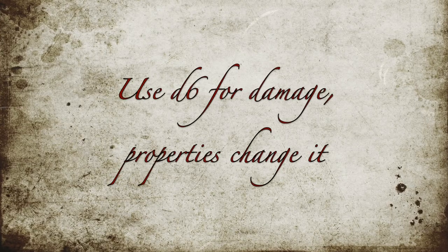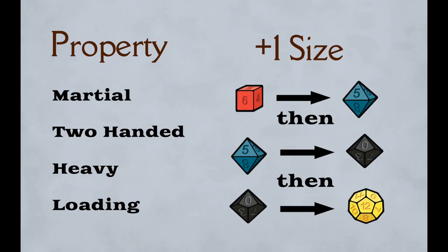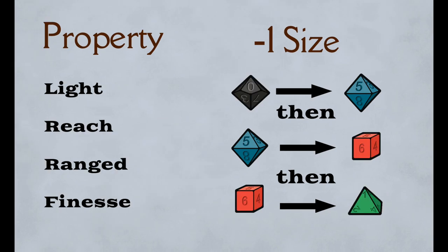The fun way is to make new weapons that still follow the logic of the system. There are rules, and some of these rules are obvious — like a weapon cannot be both heavy and light — but some are not so obvious. Rule number one: weapons start as a d6 for the damage die and properties change it. When you give a weapon the martial, two-handed, heavy, or loading property, it causes the damage die to go up in size. Conversely, giving a weapon the reach, light, range, or finesse property causes the damage die to go down in size.